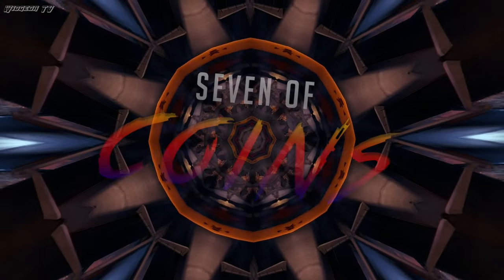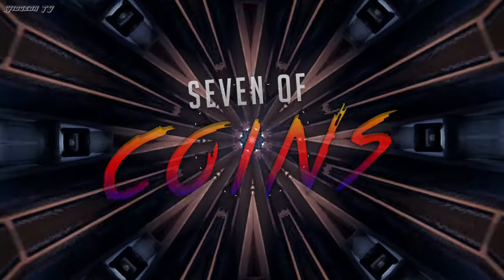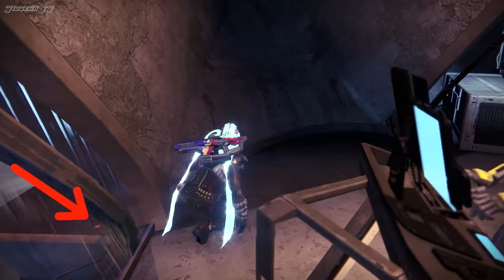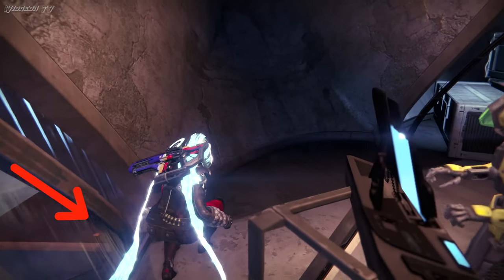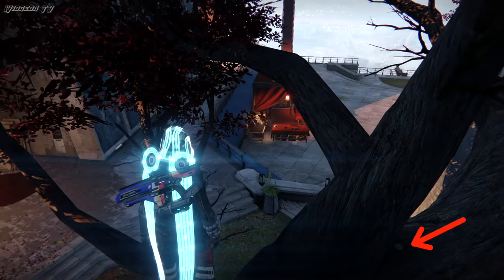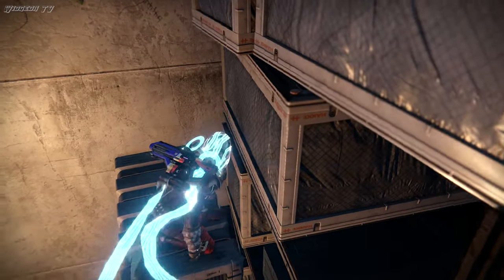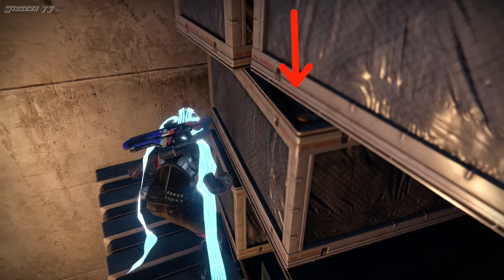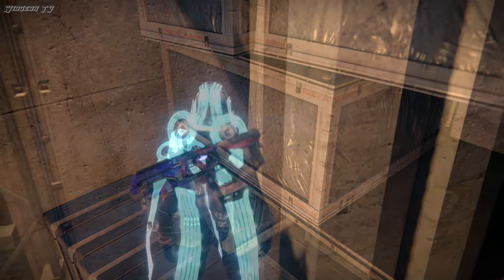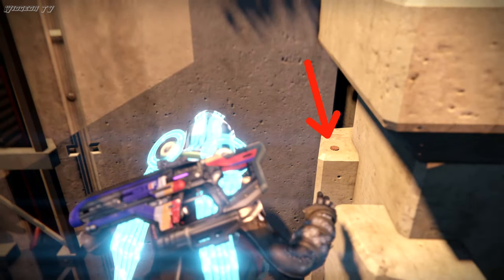Next up, we have the Seven of Coins. One of the fun quirky things about Bungie is their infatuation with the number seven — it pops up in all sorts of Easter eggs, including this one. Dotted all around the Tower, there are coins, just random coins laying around. You can find them in all different places, and some of them are actually really well hidden. They don't do anything, but it's fun to hunt them all down. Here's the weird part: there's only seven of them. I'll put a link in the description to a video that shows where all of them are.